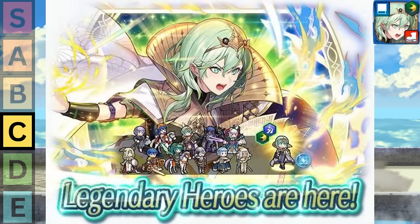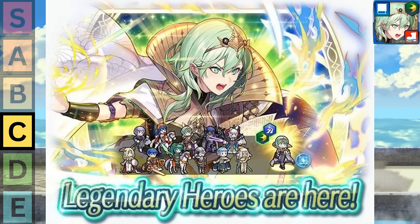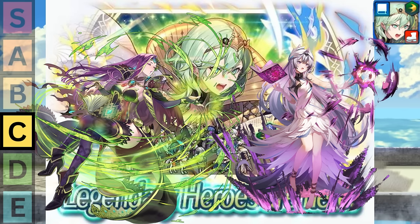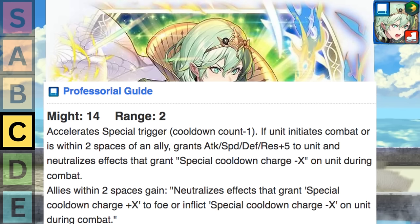Next we have Legendary Female Byleth. She neutralizes Guard and also gives herself Null Follow-Up. But the main thing making her unique is her ability to warp around and give her allies Drive Tempo. The biggest issue is that she's in one of the most competitive archetypes in this game, and I'd honestly rather run someone who's an even better nuke or someone that can give even more support. She's able to move around quite a bit with her order's mobility, and if this were a few years ago I would have put her higher on that alone. But with the stupid insanity that is Guidance 4, everyone can move even better than Legendary Female Byleth. She's only up here due to her unique ability to give Drive Tempo, which is one of, if not the only way, to outsource tempo to your allies.